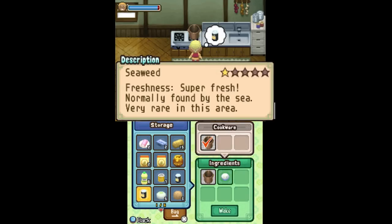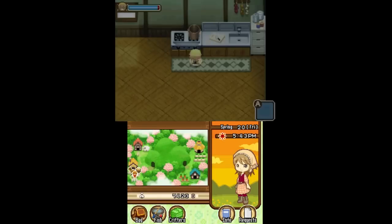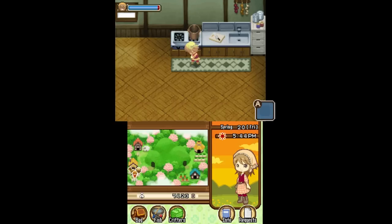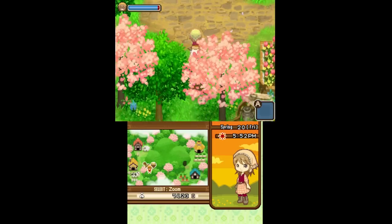That's spicy curry — it's the most expensive one, probably because spicy chilies are expensive on their own. And there's also seaweed curry, which is a little bizarre to me. It just looks like a black slab on rice, but it's also worth a decent amount on its own.